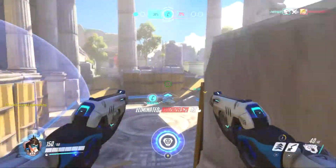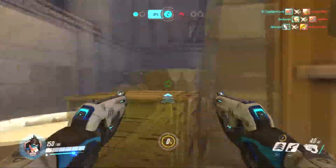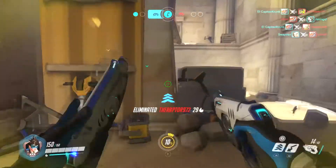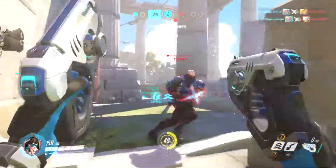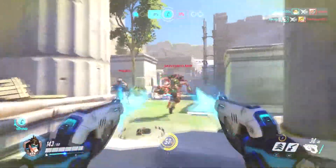Tracer is definitely a good character to use. She takes some getting used to because she can only do massive amounts of damage up close. At range she's not very useful, but she can get close to her enemies quickly using Blink. Do not underestimate Tracer — she is very deadly up close and she can kill people pretty fast with her pulse pistols.